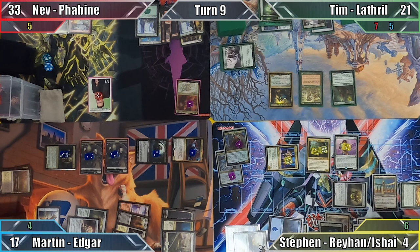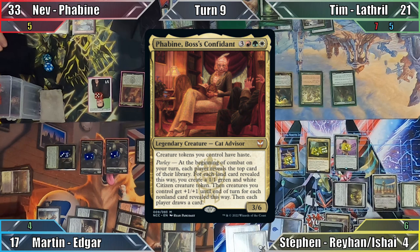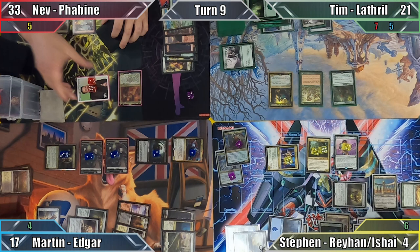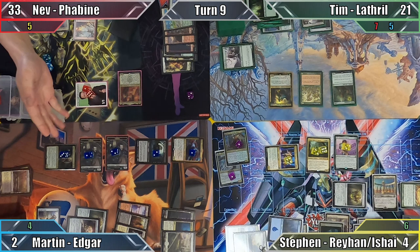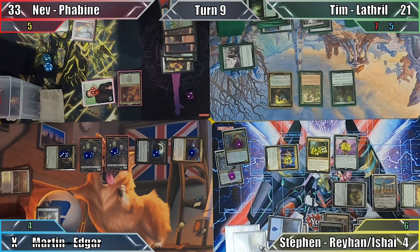Cabaretti Ascendancy triggers in Nev's upkeep, and he puts Master of Ceremonies into his hand from the top of his library. Next he recasts Faebine and moves to combat. Everybody parlays, revealing the top cards of their libraries to be two lands and two non-land cards, and Nev makes two citizens as a result. All of his creatures then get plus two plus two, and Nev swings all seven of his tokens at Martin. Martin blocks two of these creatures with his vampires, taking 15 damage from unblocked creatures. However, Nev decides to deal him two damage with his Outpost Siege trigger, reducing Martin's life total to zero. I can't even be mad about it — that was a super spicy way to beat me. With one opponent down, Nev ends his turn.